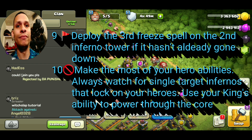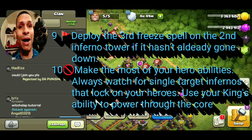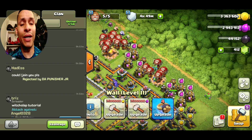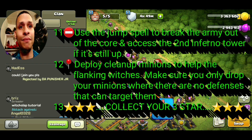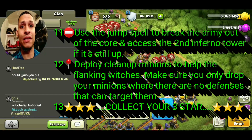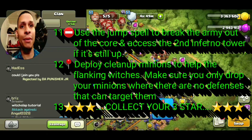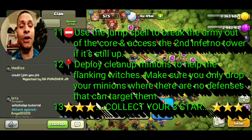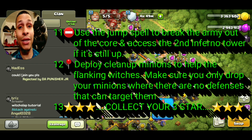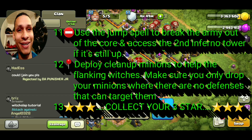Number nine: deploy the third freeze spell on the second inferno tower if it hasn't already gone down. Number ten: make the most of your hero abilities — always watch for single-target infernos, always use your King's ability to power through the core. Number eleven: use your jump spell to break the army out of the core and to access the second inferno tower if it's still up. Number twelve: deploy cleanup minions to help your flanking witches, dropping them only where there are no defenses that can target air.